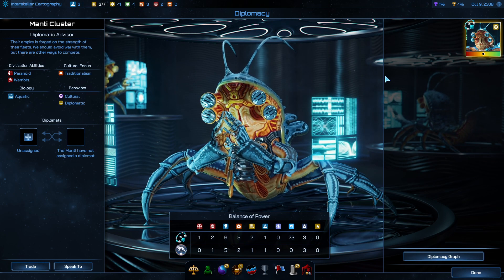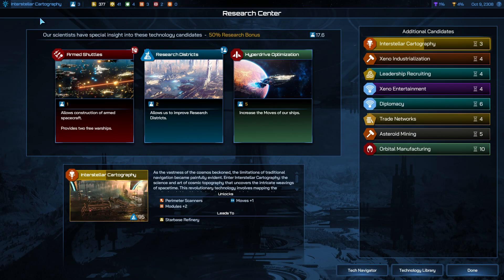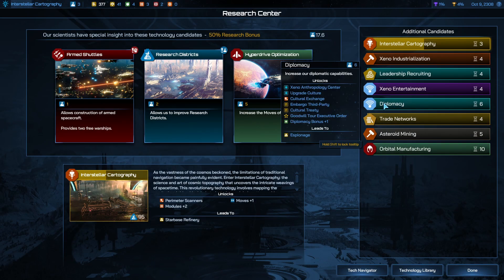You're not going to have all these diplomatic options available. You have to research diplomacy and start getting things like a cultural treaty and then eventually a scientific treaty. You should have that stuff in the beginning — these are spacefaring civilizations, they should know how to do this.